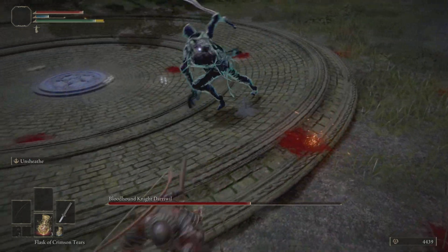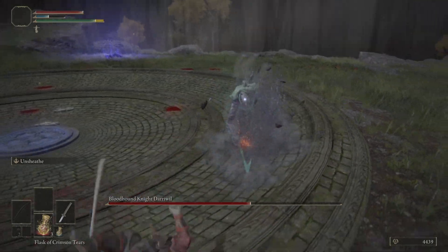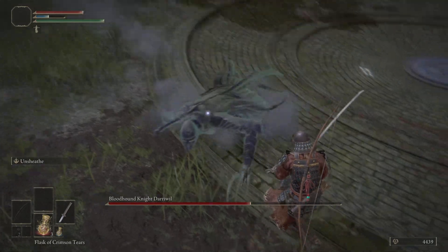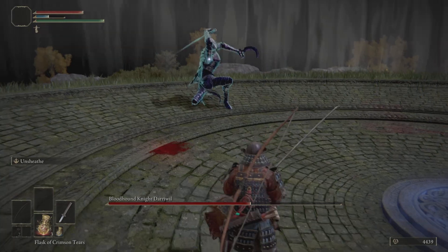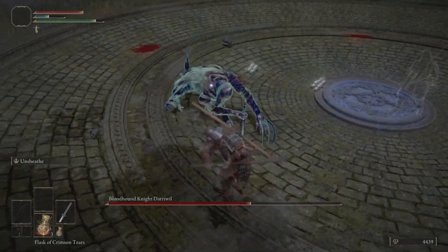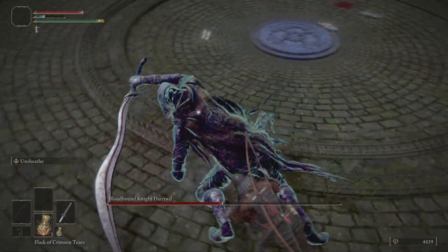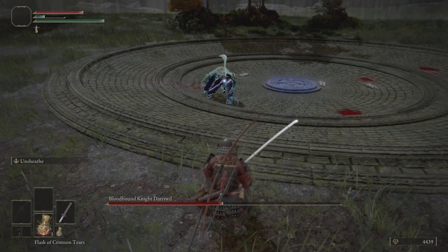If you had range — magic or a bow — you could probably just back-pedal and shoot him, making the fight irrelevant. But for those who have to get in close and use melee, he can be troublesome. Blocking with this guy would be super effective for going for counters, but this is a samurai build and our shield isn't really built for that.